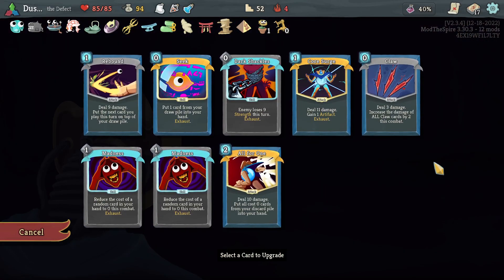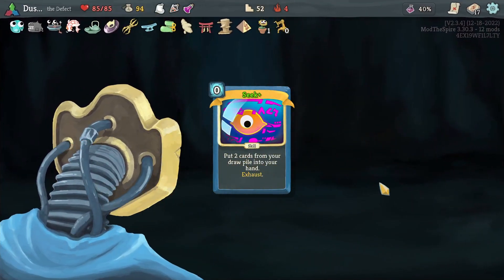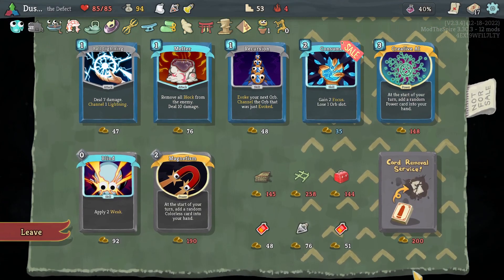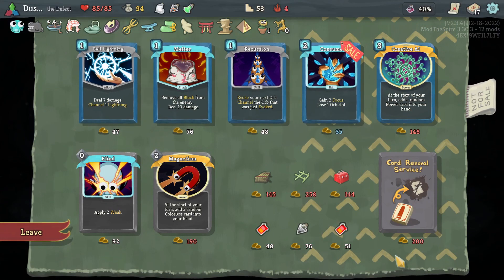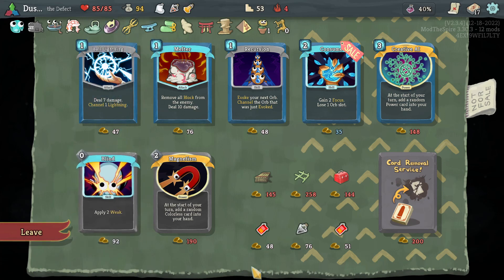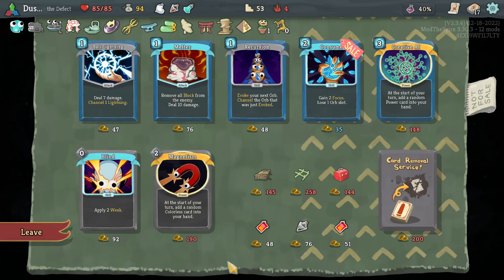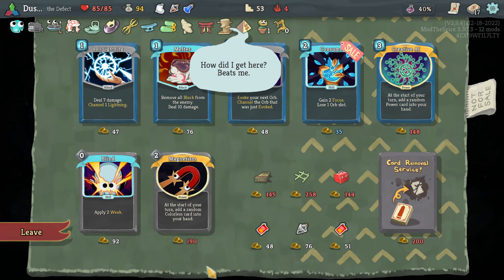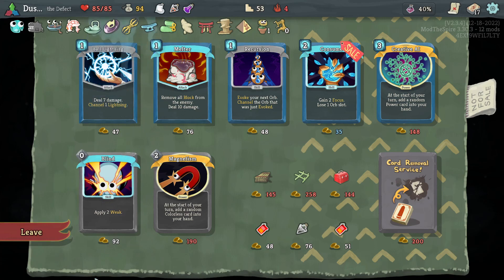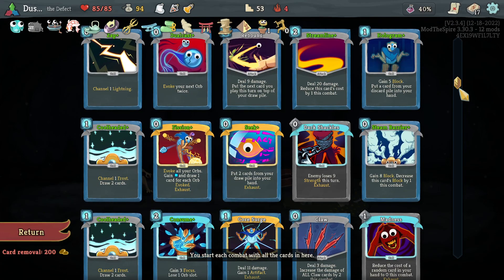Final Smith opportunity. I think Seek drawing for 2 is the best thing we could do. We have spent a lot of time grabbing Cool Headed so that Fission gets bigger, and now we can grab both if we want to, or Zap to make the Fission bigger. We could buy the Blind Shield and Spear because we do have the Dark Shackles, and Shield and Spear have Artifact to begin with, so I don't know how much mileage we get out of that.